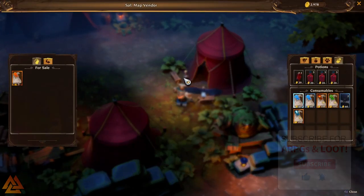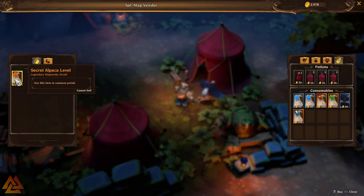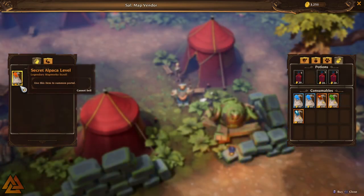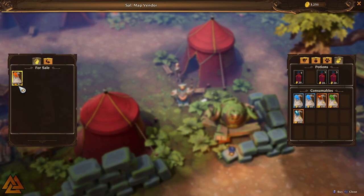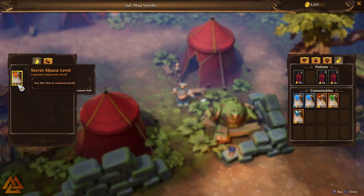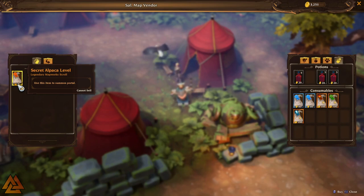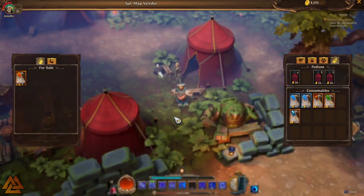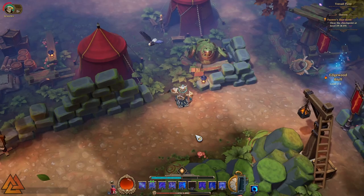The vendor is Sal, a map vendor who sells the secret Alpaca Level map scroll for five legendary essence, which is pretty expensive. I don't really recommend running this as a way to farm things — it's really just a fun level. Run it once, maybe twice, and then go back to your typical farming methods.